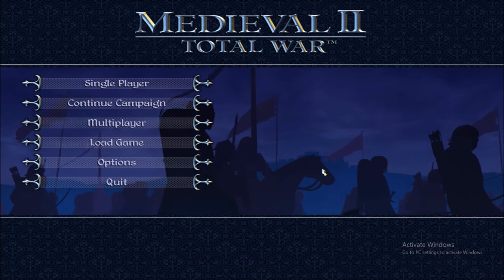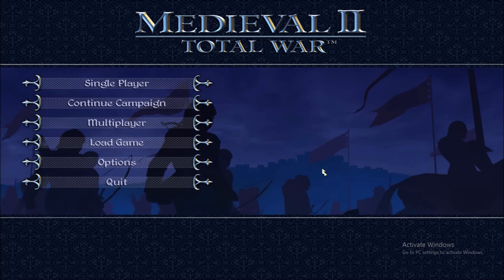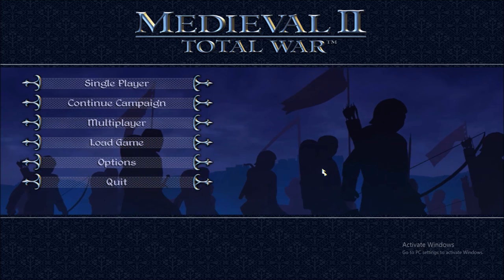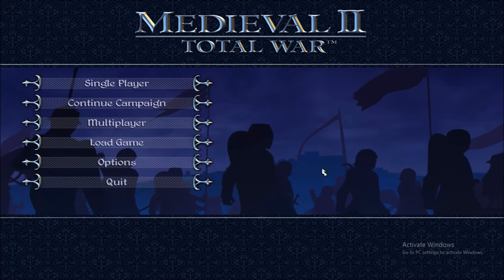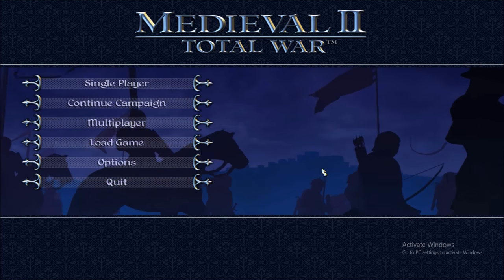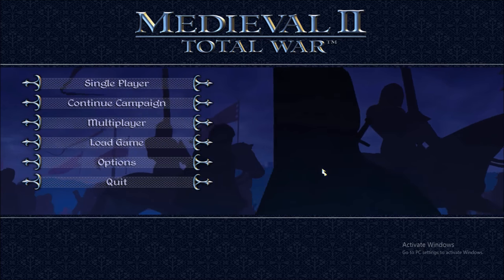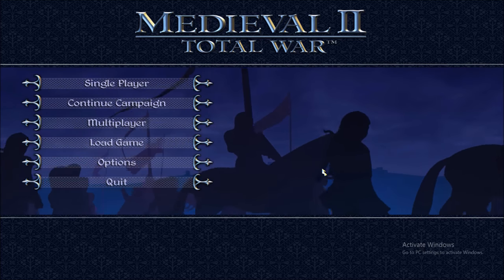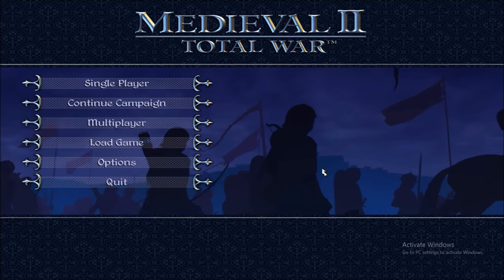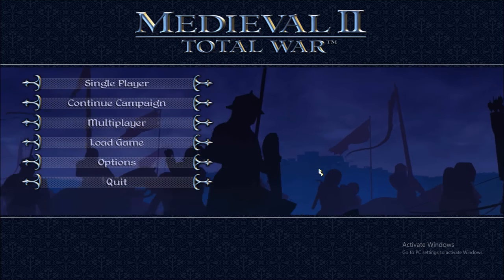Just remember, you can also do this for the Kingdoms expansion campaigns. The Americas and the Teutonic Order both have factions that can be unlocked this way. The Crusader campaign and the Britannia campaign do not have any unlockable factions, but the Americas and Teutonic Order both do.